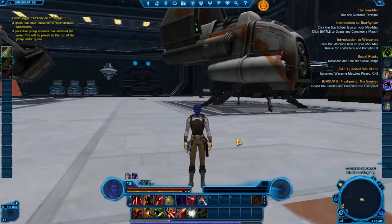Mission Skills include Diplomacy, Investigation, Treasure Hunting, and Underworld Trading. Mission Skills can give you light and dark side points and also give you companion gifts to increase your affection with your companion.